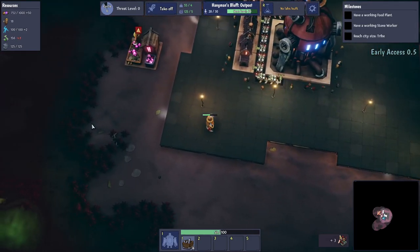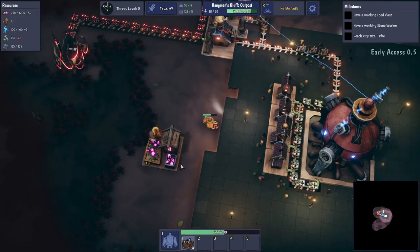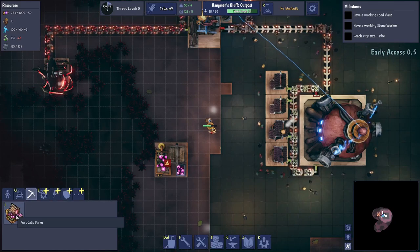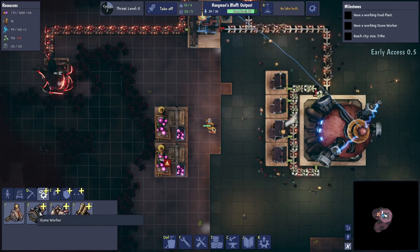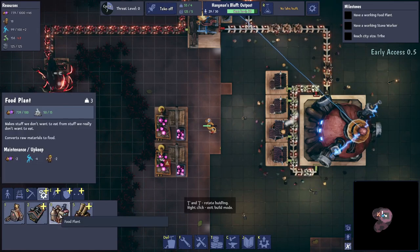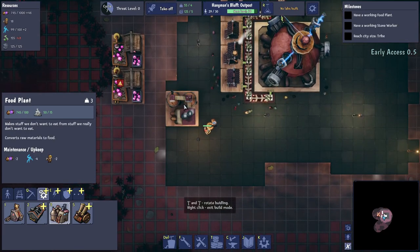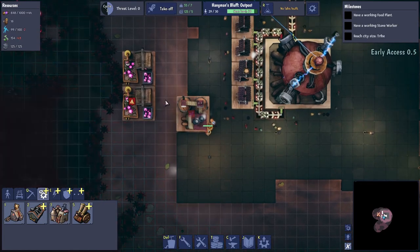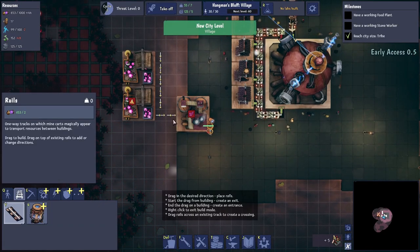There's no stone over there, so let's go back and sort out the food situation. These forested areas are like in They Are Billions — enemies can't pass through them. Let's get another potato farm down. We just need stone, which we have, so I'll link it in.